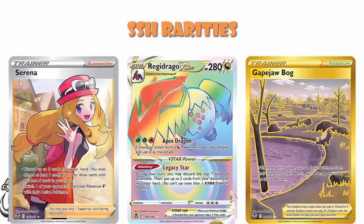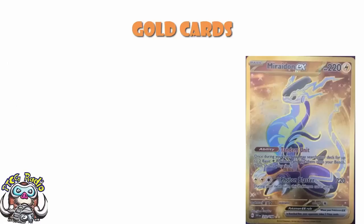It just gets awkward. And they fixed that with Scarlet and Violet, and I couldn't be happier. And now we've got the final piece of the puzzle, which is these gold cards that have the three gold stars. And that's really basically saying, hey, look, you've pulled the best one.